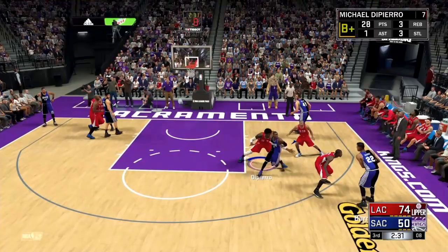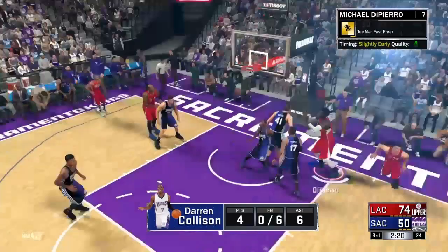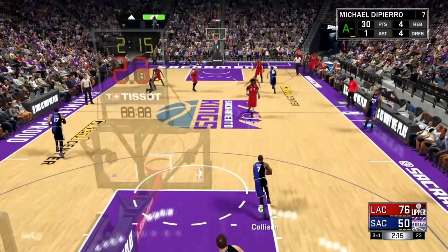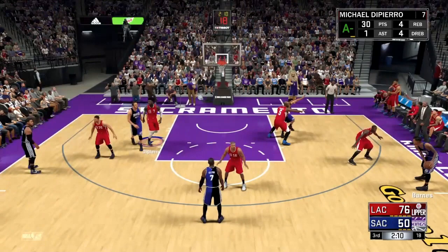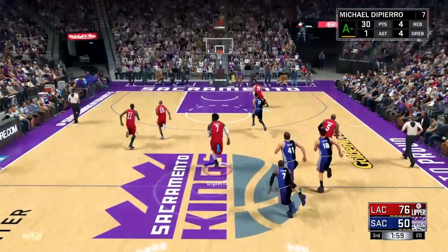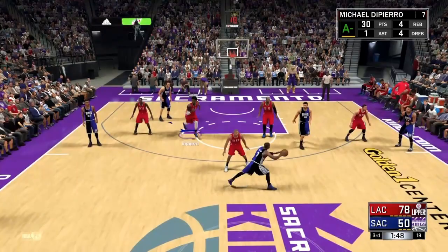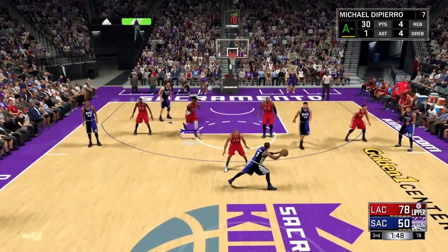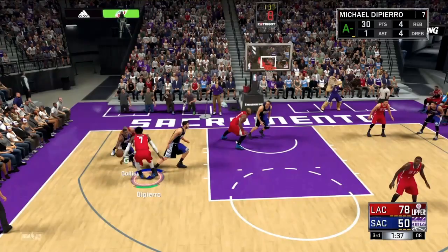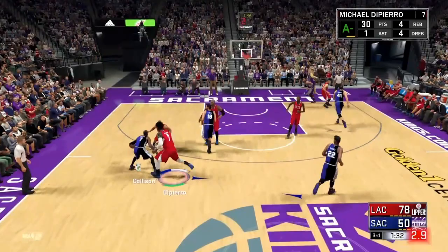So far I've covered the Posterizer badge itself, the Athletic Center (which is this video), and a Playmaker — so I have three archetypes down. I could do the Slasher next, or a Glass Cleaner. I also did a Sharpshooter one. I have a Stretch Big — it's the same badges as a Sharpshooter, just Pick and Popper. I'm probably not going to make a Shot Creator video, but I'll tell you the badges, because 2K kind of messed them up — it should be off the dribble, not a fade shot. Anyway, I hope you guys enjoyed. Please like and subscribe, and follow me on Twitter and Instagram for the most recent updates. Thank you guys for watching.